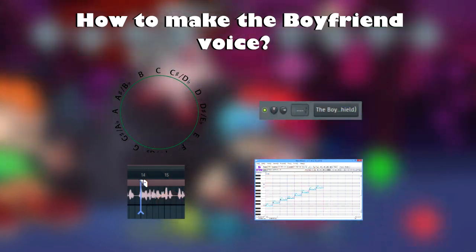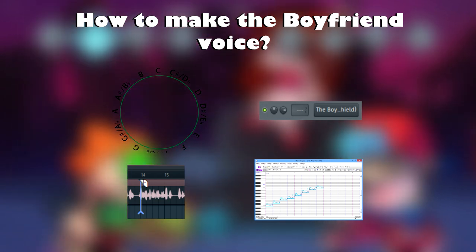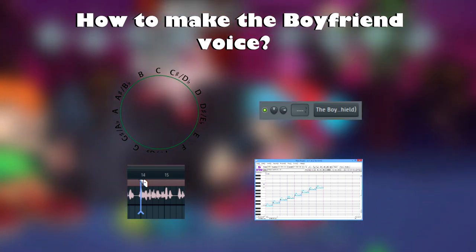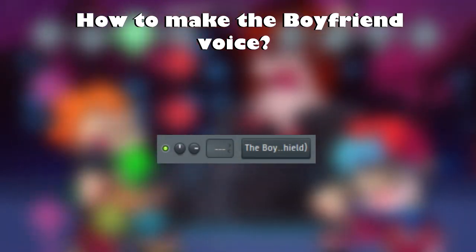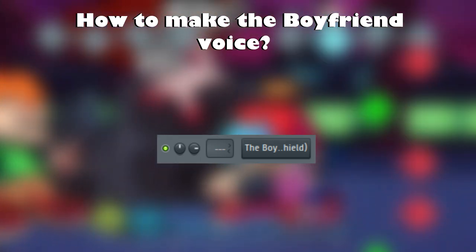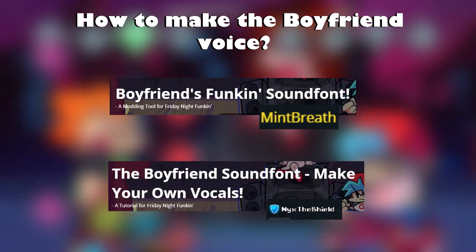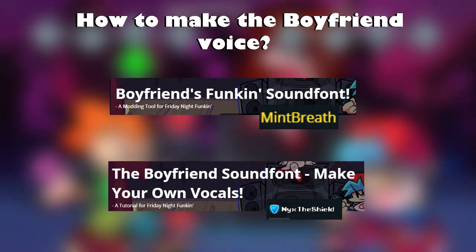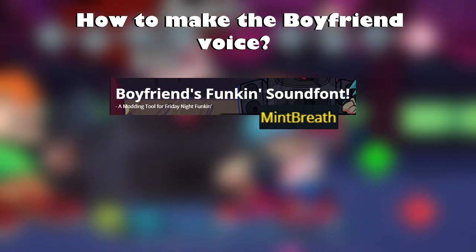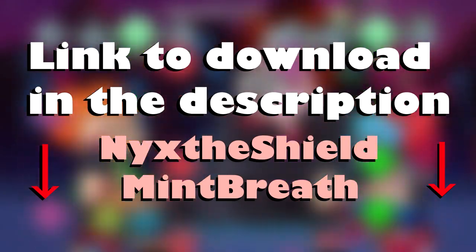To get BF's voice, we can go four ways: use the official chromatic scale from the developers of Friday Night Funkin, use a ready-made BF sound font, cut BF vocals from official songs, or use Yotop. The second option will be the simplest and most optimal for us. I have noted two of the most popular sound fonts: from Mint Breath and from NYX The Shield. I personally use the first one as it is based on the official chromatic scale. The second is also not bad, but it didn't work on my PC. I advise you to try both. I'll leave links to both sound fonts.